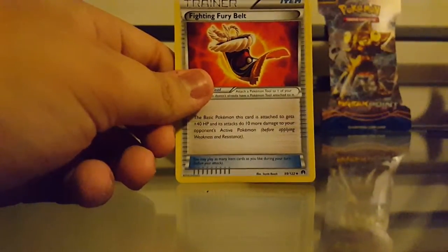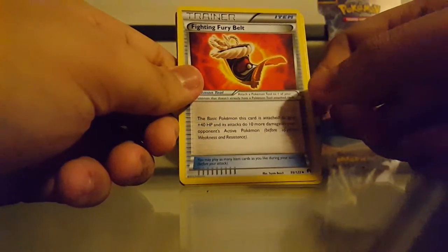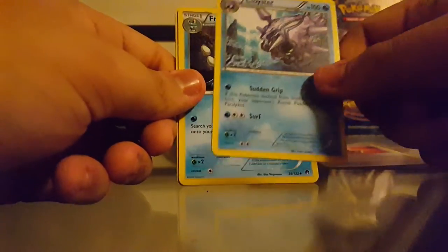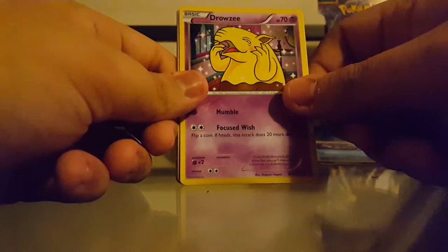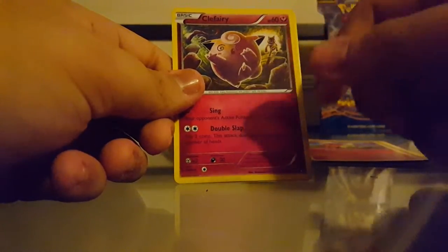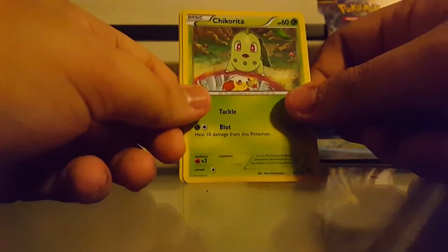So we're starting out with the Fighting Fury Belt. I heard there's a really high demand for this, because it adds 40 HP and 10 more damage to your base Pokemon. So that's a good card to pull. The uncommons are the Fighting Fury Belt, Cloyster, and a Frogadier. And the commons are Drowzee, Growlithe, Clefairy — getting hypnotized by Hypno being all creepy in the background — then a Froakie, and a Chikorita. Nice. I really want to get a Meganium.